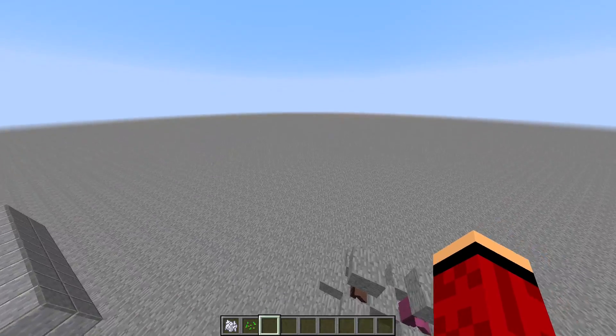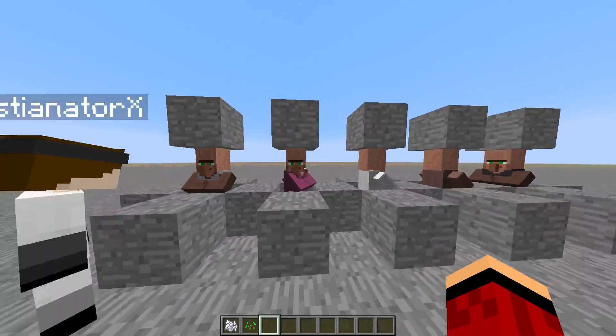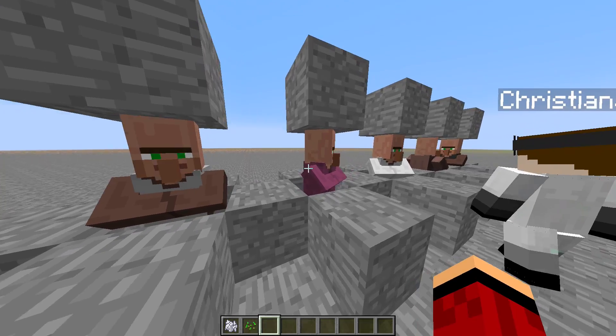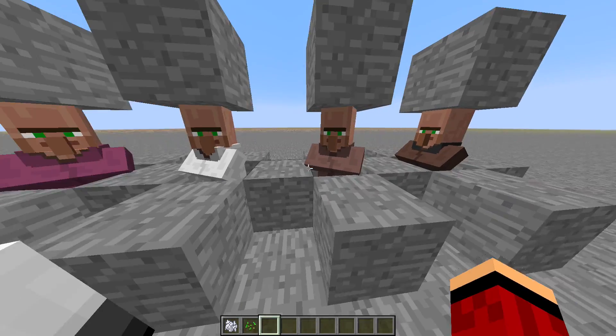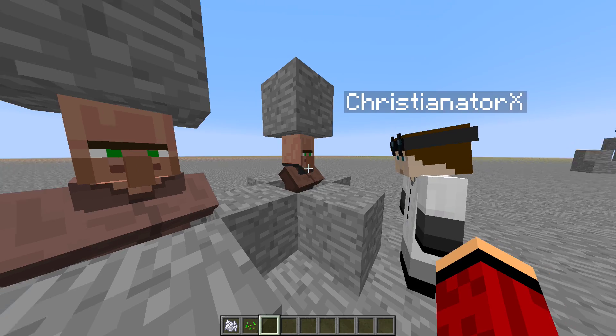Each villager now has a different name. We have a Leather Worker, a Clerk, a Librarian, a Fletcher, and a Weaponsmith. They also start out with two trades instead of just one when you look inside them.